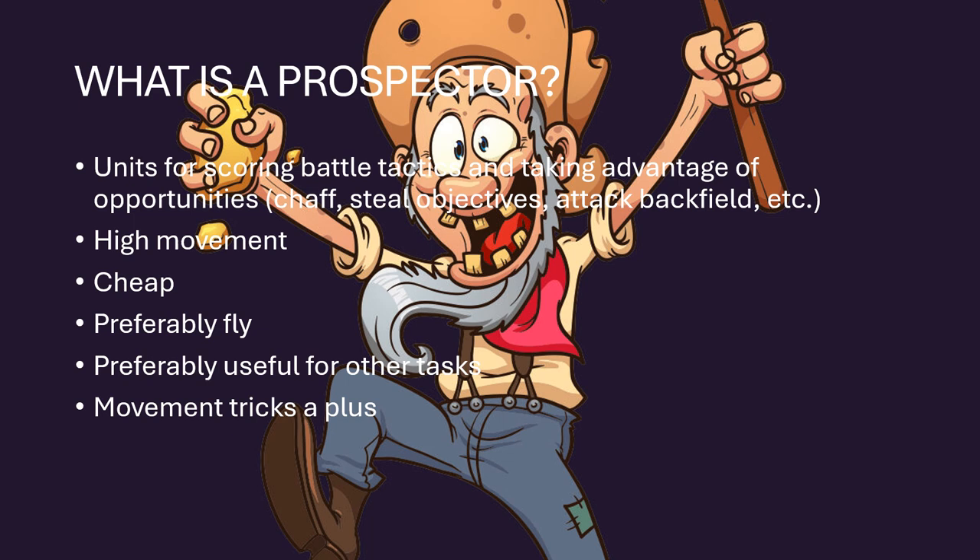What are the characteristics of them? They're things that are cheap — bottom of the barrel cheap. You want these things to be under 150 points, preferably more like 100. They're best if they can fly. They need to have high movement and/or movement tricks of some kind, whether it's a deep strike, an ambush, retreat out of combat abilities, run and shoot, run and charge. And you want them to be preferably useful for other things other than just flying around and harassing and grabbing objectives.